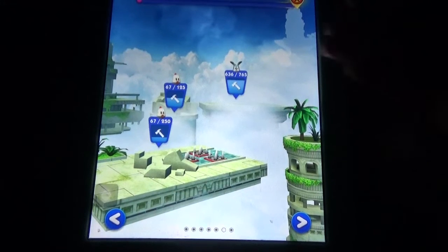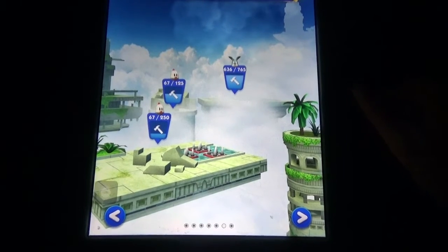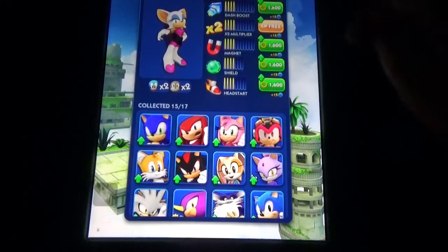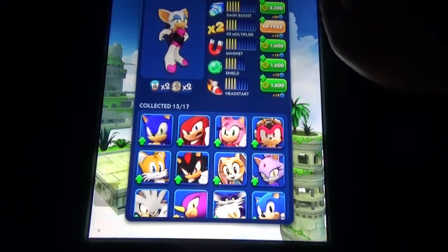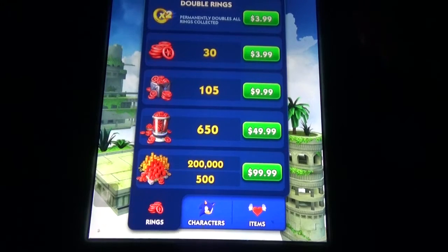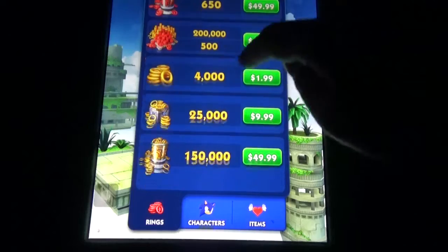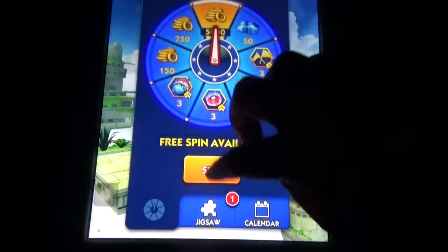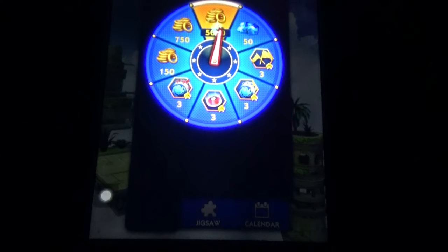In Sonic Dash's build option we need animals and diamonds. If you want to upgrade a character we need yellow rings. If you want to use the revive option we need red rings. You can buy red rings, yellow rings, and diamonds for real money, and sometimes you can get all those things from the spin the wheel option.